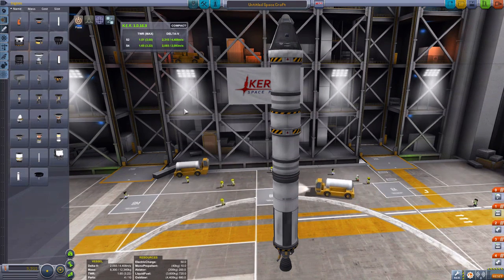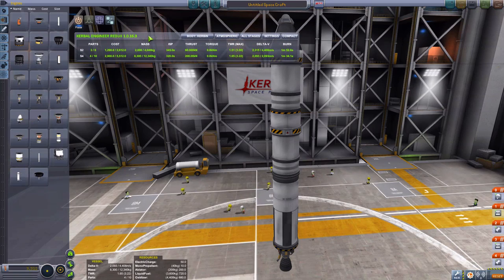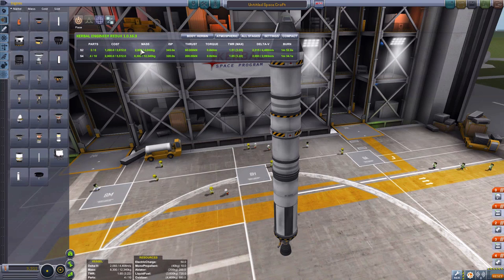For the nerds out there who want to learn a bit more about engineering: I've downloaded a mod and installed it in this game. It gives you all this extra information like cost, mass, ISP, thrust, and torque. But the only things you need to worry about are thrust-to-weight ratio and delta V.